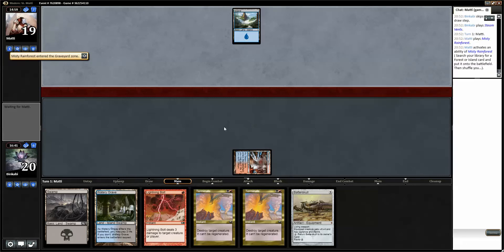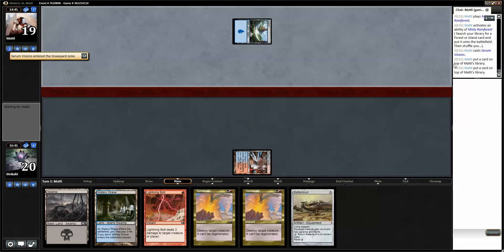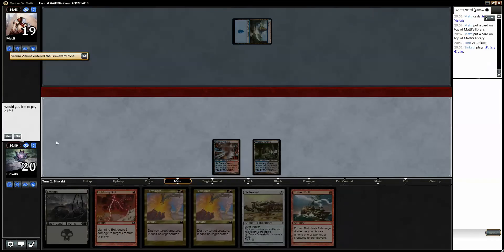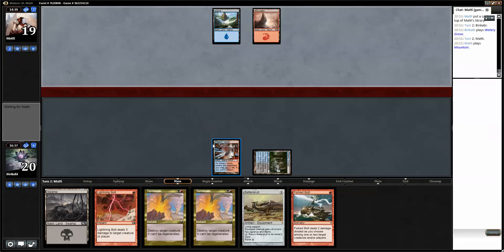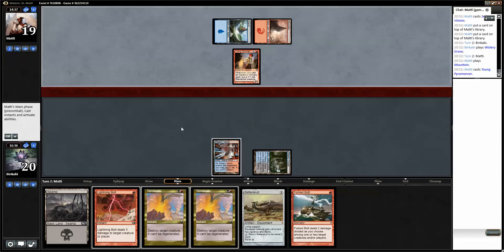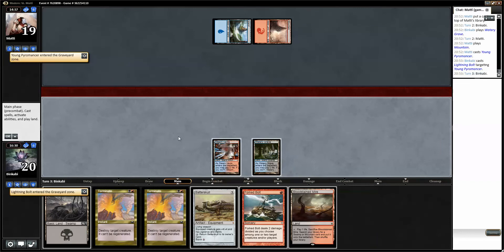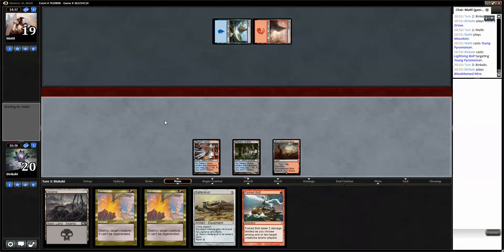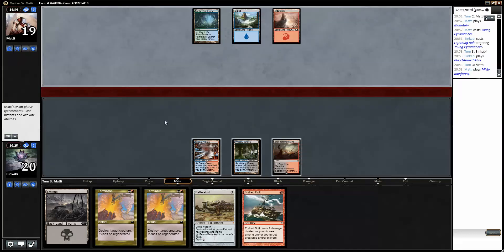If you want to tap out for Blood Moon you might get Batterskull. And if you take anything I can draw a counterspell, so go ahead and take your best shot. This is pretty awkward because all those cards are excellent. But if he wants to resolve a Blood Moon I would not take anything. If you tap out for a Blood Moon, can you beat the Batterskull? So unless he has a fourth land — Blood Moon and Spell Pierce. He did not take anything.